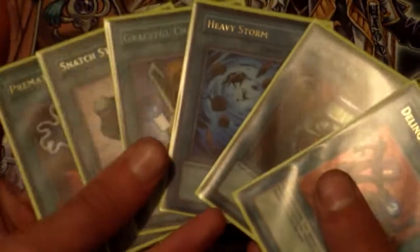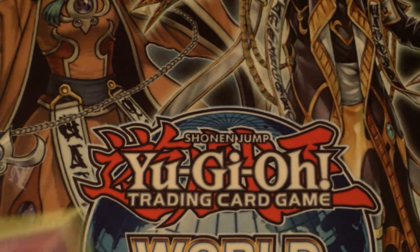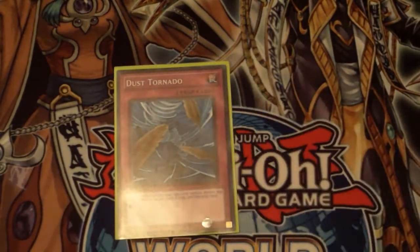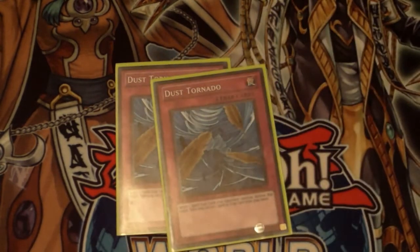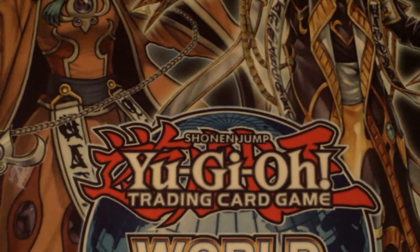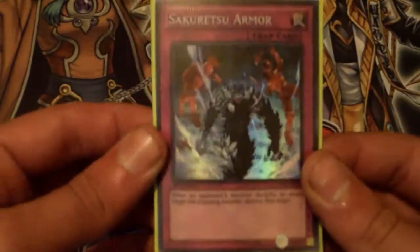That's probably why Magician of Faith was run at two — there were a lot of broken spells to get back. For the traps: Dust Tornado. You really wanted to save your Dust Tornadoes for things like Premature Burial or Snatch Steal. You never wanted to blind MST or Dust Tornado back then — you'd waste it and then have no answer to Snatch Steal. Good players would save it for Snatch Steal, Premature Burial, or Call of the Haunted.